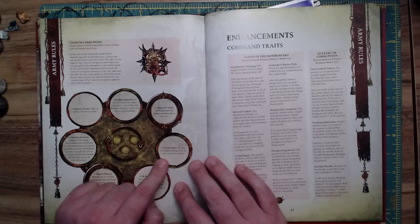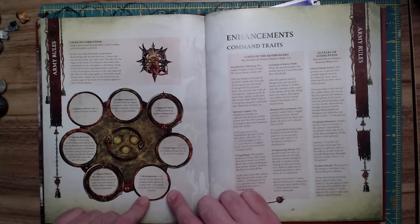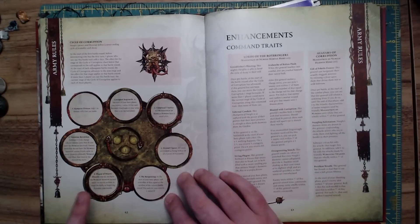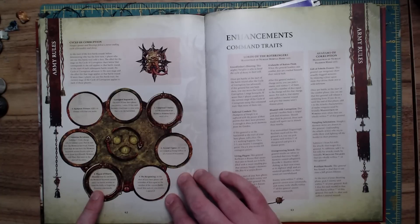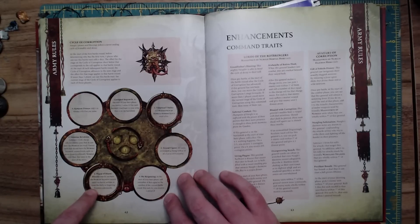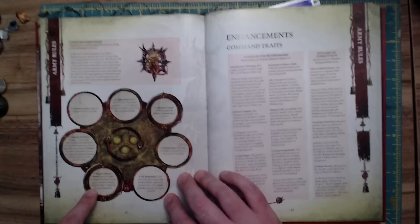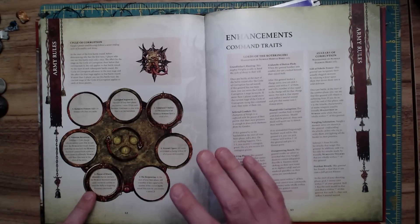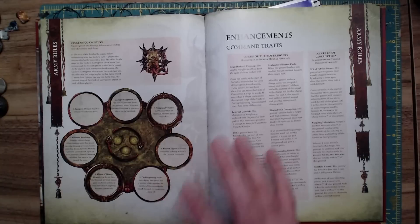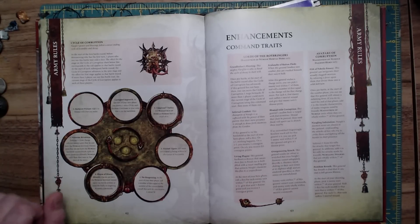Fecund Vigor: all units are treated as being within 14 inches of a Locus of Fecundity, meaning they all heal D3 wounds instead of one at the start of your hero phase. At the start of your hero phase, roll a number of dice equal to the number of the current battle round — for each four-up, you receive one extra Contagion Point. Plague of Misery: heroes that do not have the Nurgle keyword cannot carry out heroic actions or issue the Rally or Inspiring Presence commands. That is a ball-buster — I'm just going to be honest. That is a curb-stomp for some factions, especially in smaller games where you don't have the points to fit in good synergies.